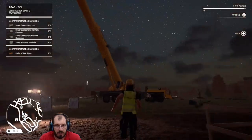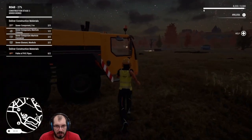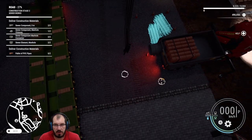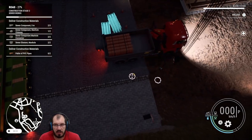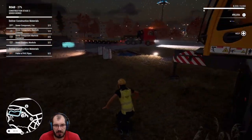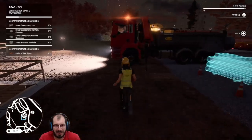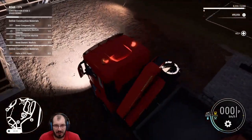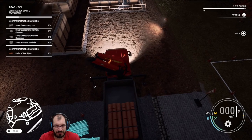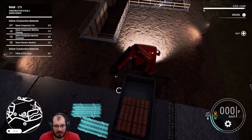It wouldn't let me unload it in the normal way, so I'm hoping it lets me unload it now, otherwise that's a little annoying. I don't see the blue thingies. So I guess I have to do this with the crane. That's lame — I wanted to use the big crane for this. Just let me do the thing that I want to do. I can always just put things on the ground. Hmm, this feels weird. Also, looks like I broke it. Nothing on my truck bed can be moved.